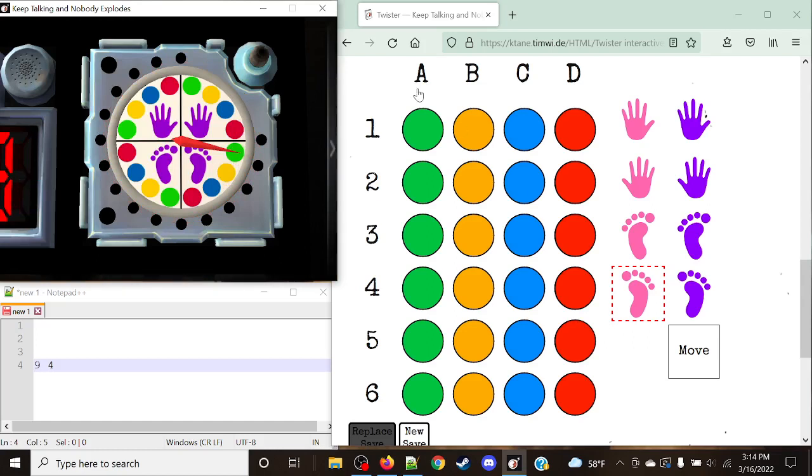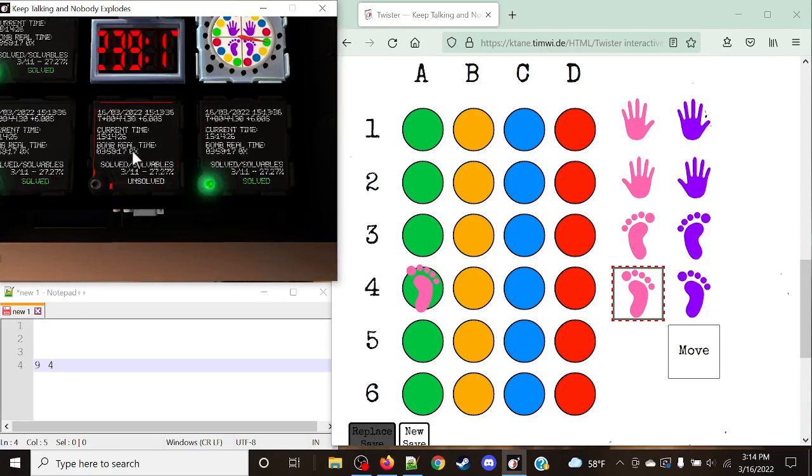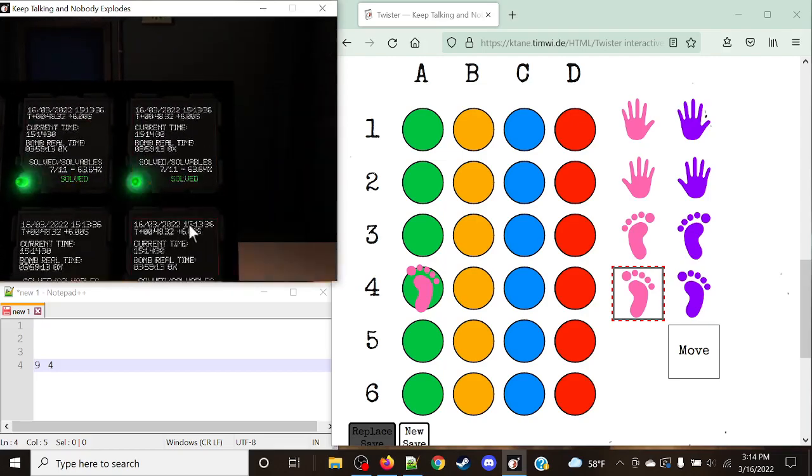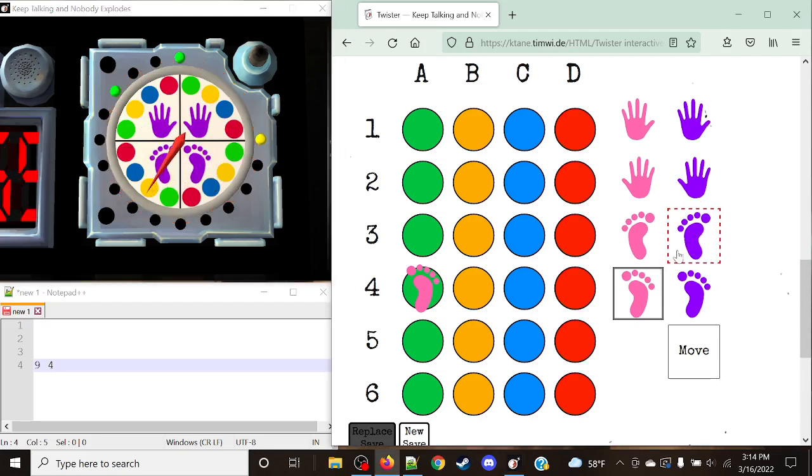Right foot going into green — start from the top and count down nine times: one, two, three, four, five, six, seven, eight, nine — right there. Let's queue up all the spins and start solving. Stage one: left foot on yellow for the second player, counting down four times — one, two, three, four. Stage two: right foot on red for player one, starting from the top counting down nine — one through nine. Just like that.